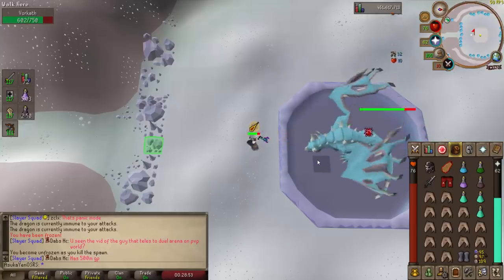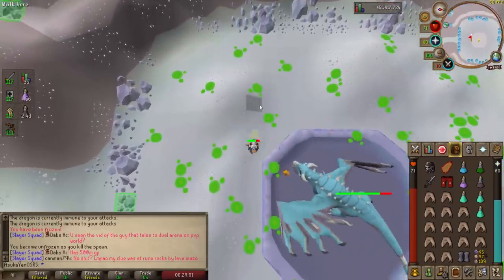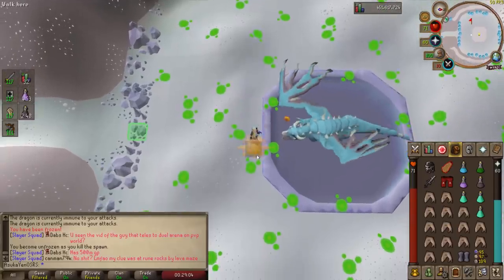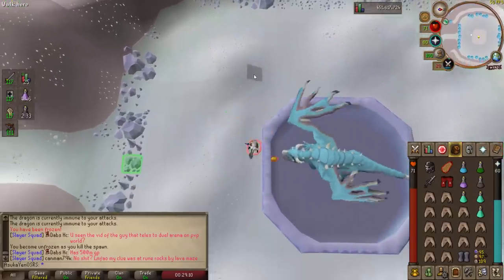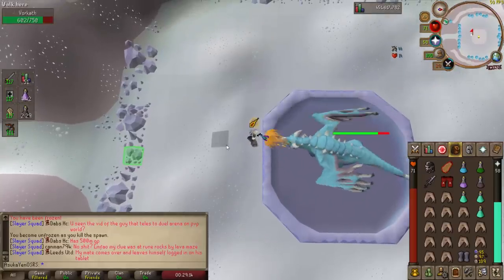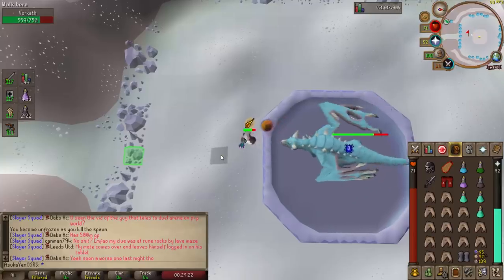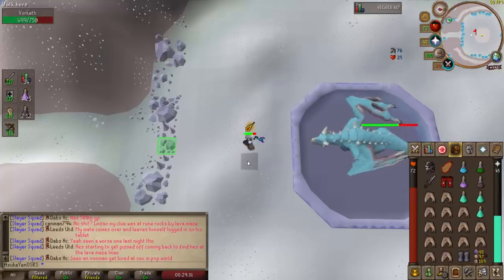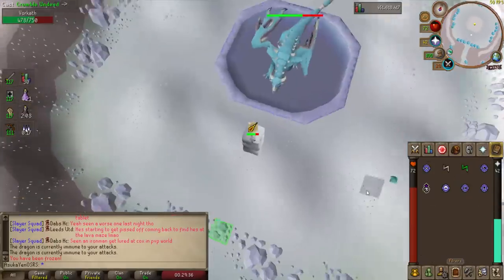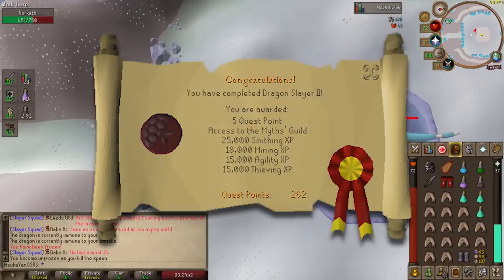There are two ways to do Vorkath: the ranged attack style and the melee attack style. For the purpose of this guide I am only going to be covering the ranged attack style. Ranging Vorkath is a little bit easier, and the melee attack style requires a decent amount of GP in your bank to be successful and enjoyable. In void melee you take a lot of damage. With the blowpipe and a Bandos Godsword it's more fun and a lot easier to learn.